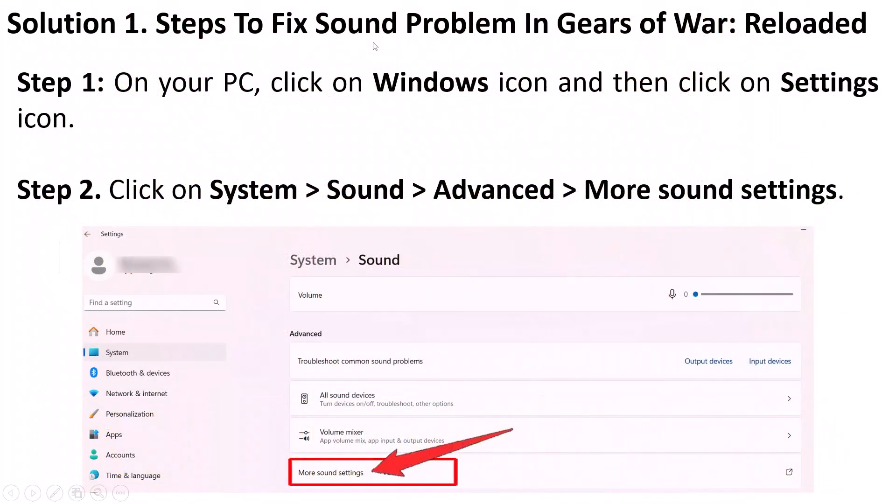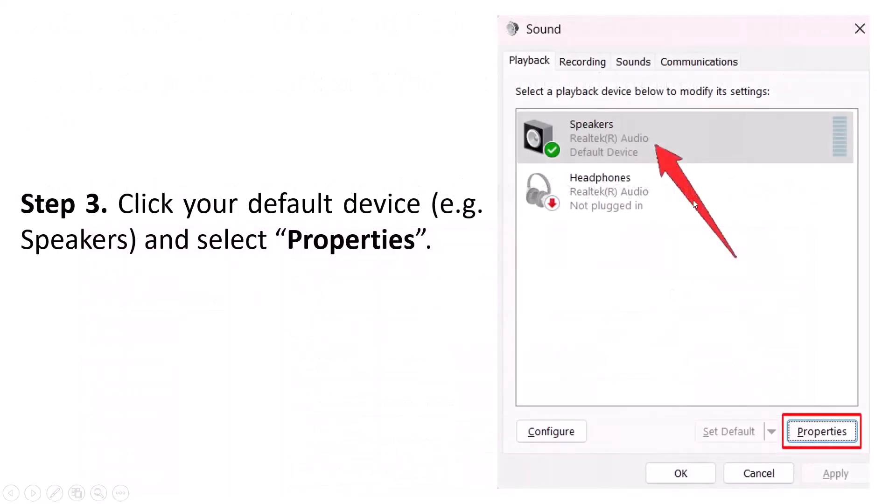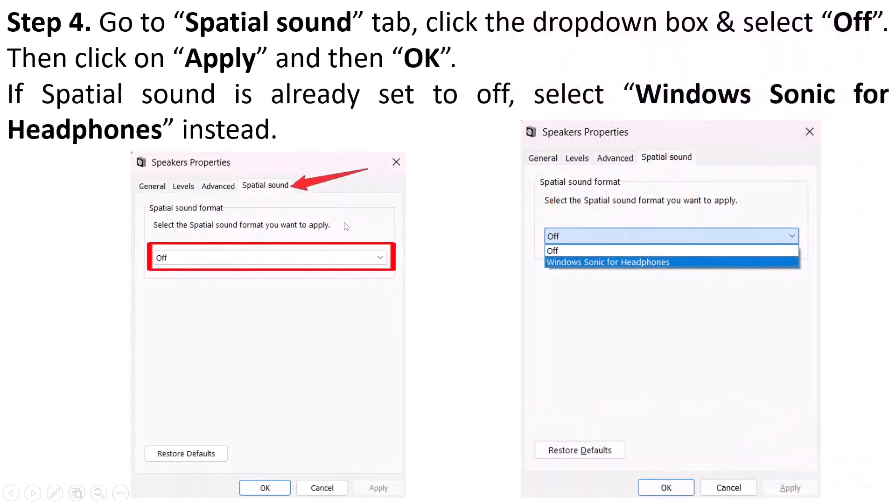Here are the steps to fix the sound problem in Gears of War Reloaded on your PC. Click on the Windows icon, then click on the Settings icon, then click on System, Sound, Advanced, and then More Sound Settings. Click on your default device — for example, Speakers — and select Properties. Now go to the Spatial Sound tab.